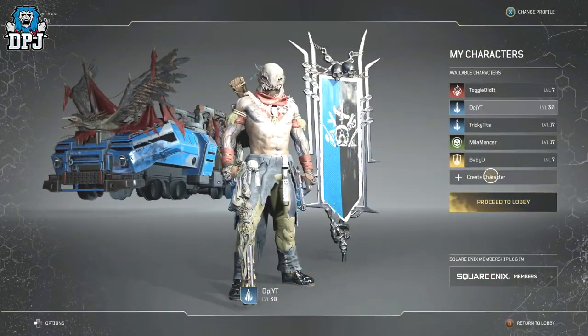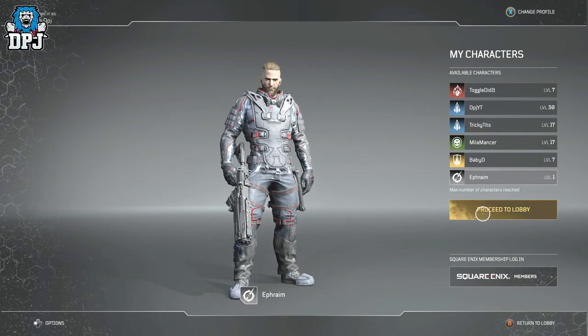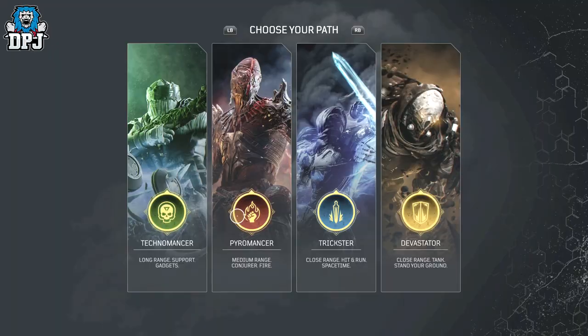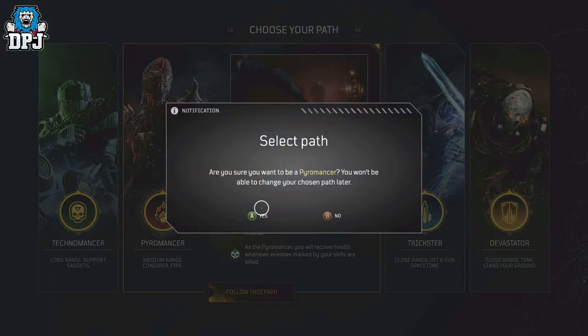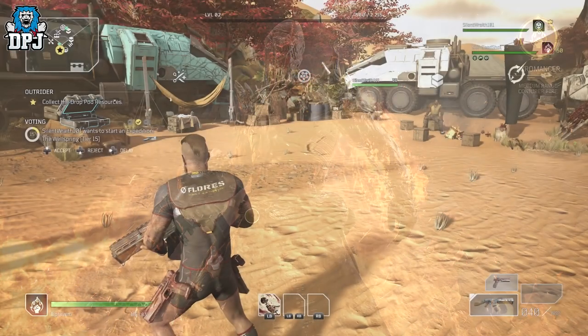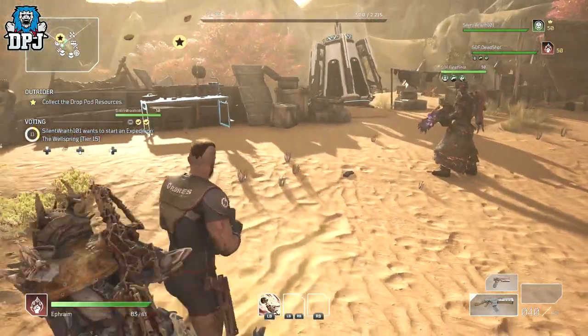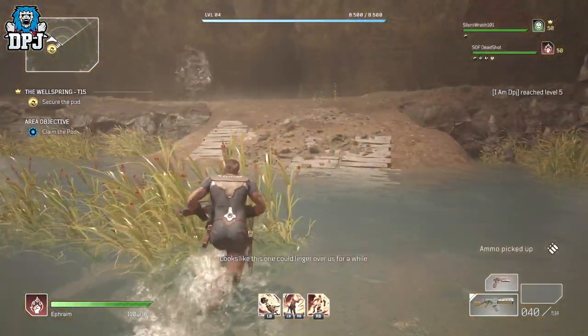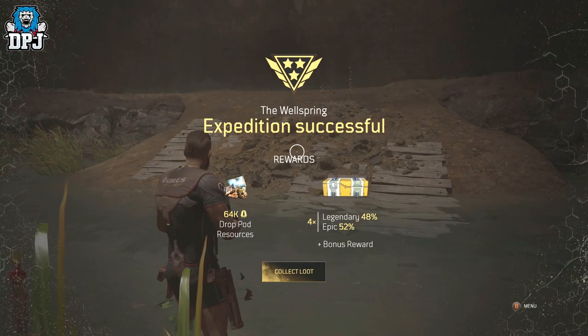Here's how it works: create a brand new character using the class you want armor pieces for. If you want pieces for a Trickster, create a Trickster; Pyromancer, create a Pyromancer. Once you've created that character, simply join a friend at the Outriders camp and have them load up any tier 15 expedition and carry you through it.